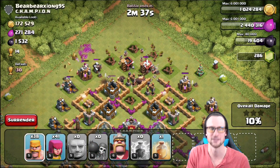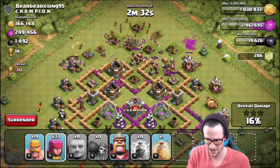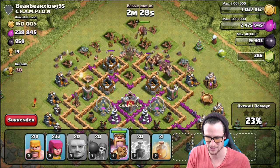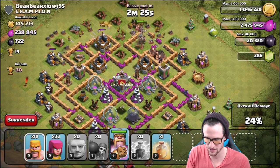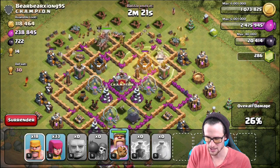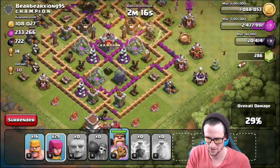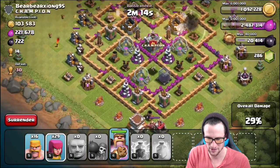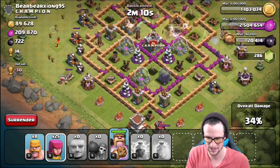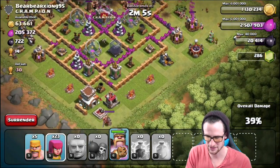Of course, they are not going exactly where I thought, but that's not going to mess us up too bad. We should be able to get our giants into the middle of the base. We've already gotten an okay amount of dark elixir from the drills — taking a bunch right there. We do have a heal spell that we're going to use. I'll drop this right here to keep all those guys up, but we need to spread our way around and pick off some of these outside buildings.